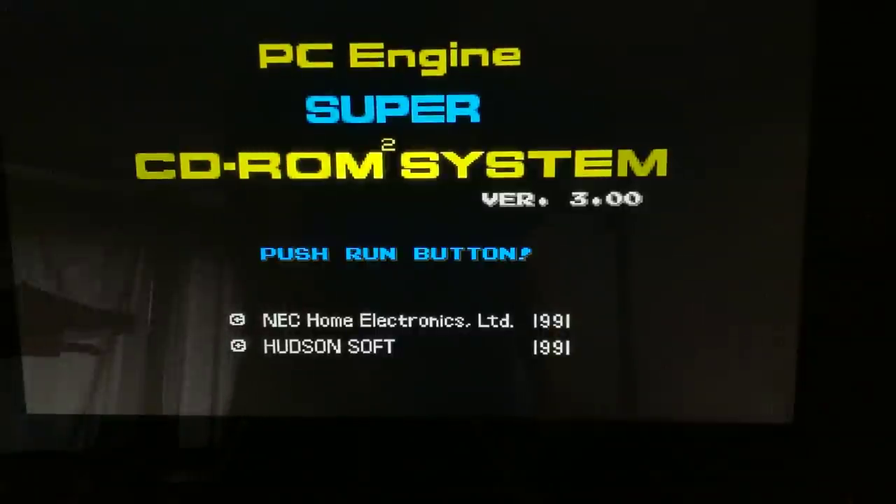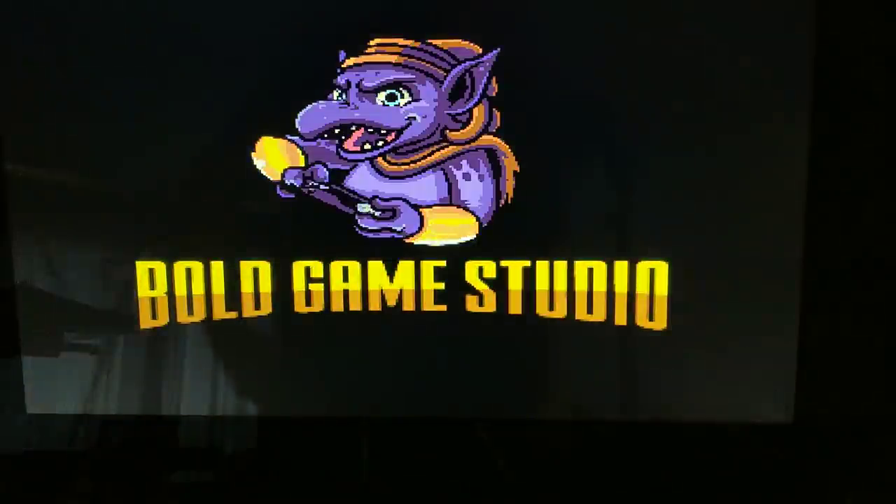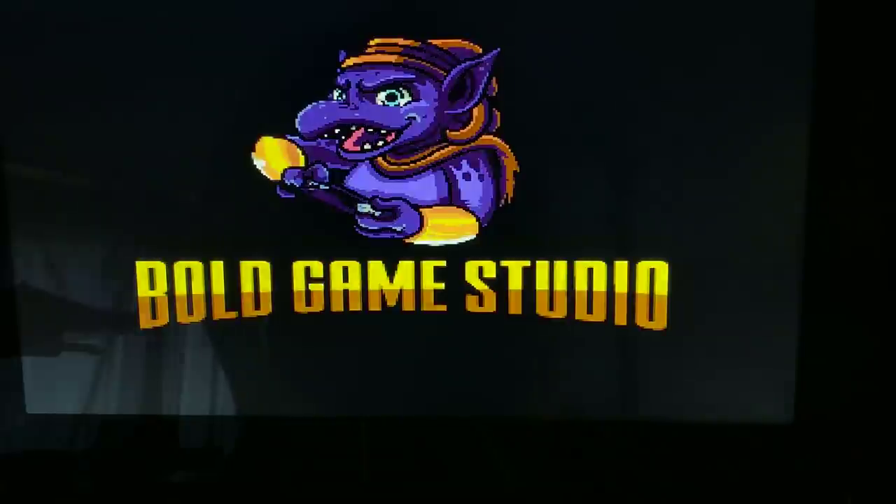How are you feeling? John Riggs here with a new homebrew for the Turbo CD — your TurboGrafx-16 CD, your Turbo Duo, your PC Engine Duo would work as well. This is called Jesse Jaeger, or maybe it's Jesse Jaeger's, in Cleopatra's Curse.